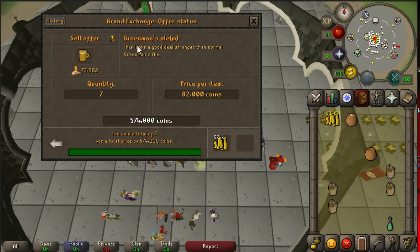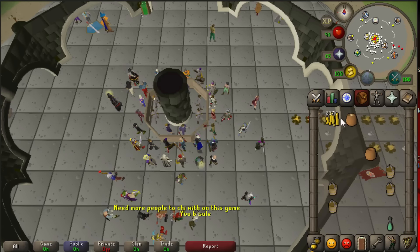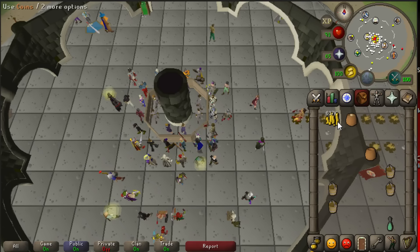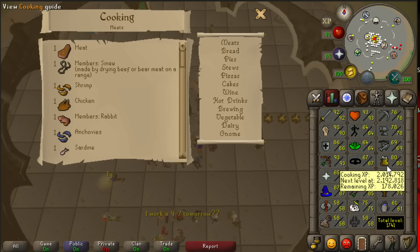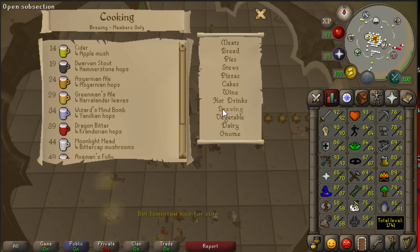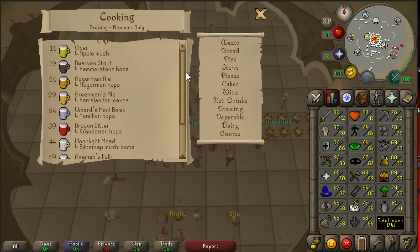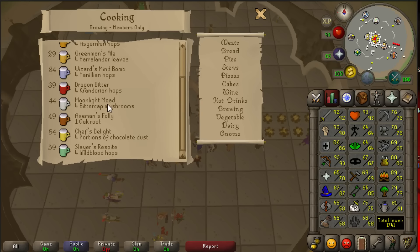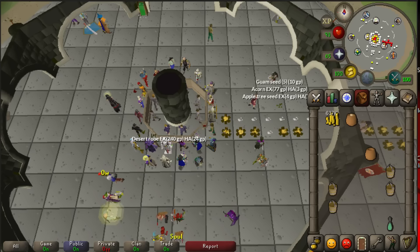I was able to sell my Greenman's Ale Mature for 82k each, making another 574k, for a total of 637k profit. Of course if you only ask 61k each you're gonna make a lot less money. If you go to your cooking screen and to Brewing, you will see you are able to make a lot of other stuff and everyone has a mature form as well. Before choosing one, just check out the price of each ale or beer on the Grand Exchange to see which one is making the most profit in its mature form and start making those ones. I hope you can use this money-making guide - subscribe to my channel for more money-making guides or any other videos, thanks for watching.